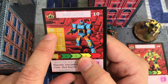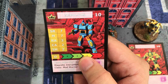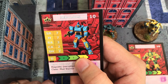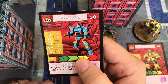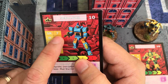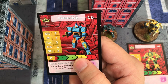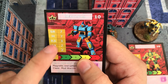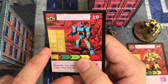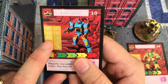First and foremost, looking at the stats here, we've got SR, which means Strategy Rating. The higher that number, the later in the turn your model will activate. Nebulous has an activation of seven, on a one-to-ten scale, so he activates quite late in the game.